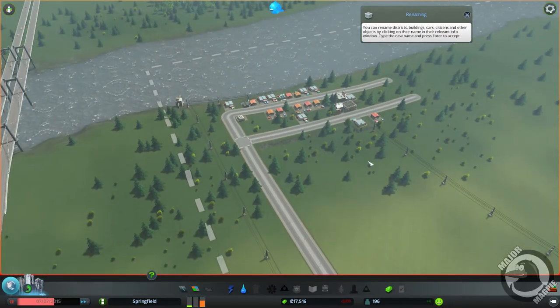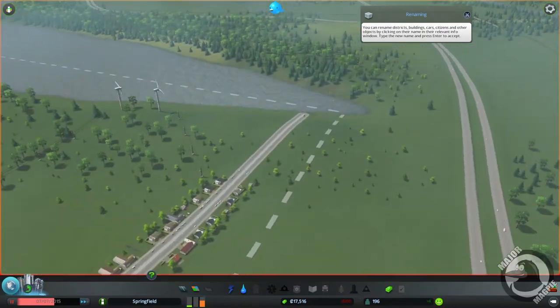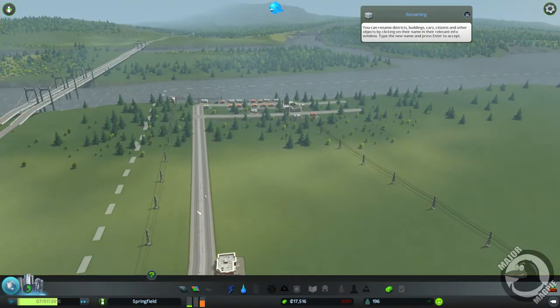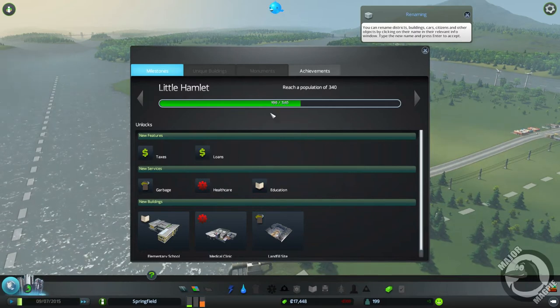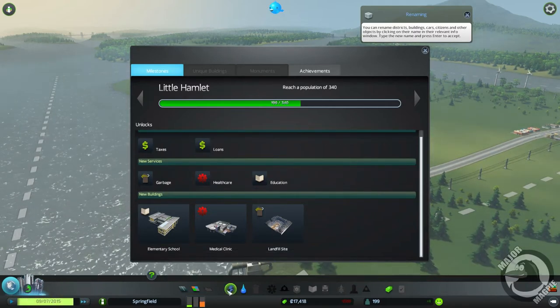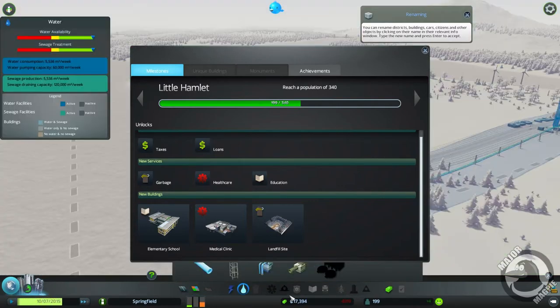I don't think anybody's thought about doing it that way before, so it is nice. We've got Milestones as well, which are obviously achievements to unlock different stuff. We don't really have much unlocked at the moment - just literally electricity, those few zoning areas, and your water.